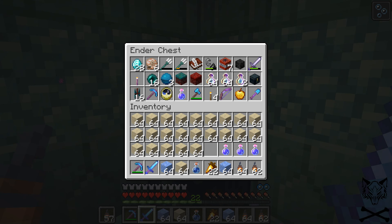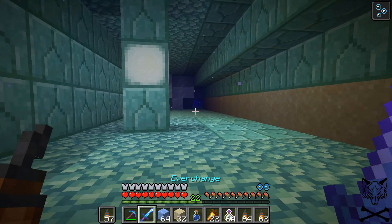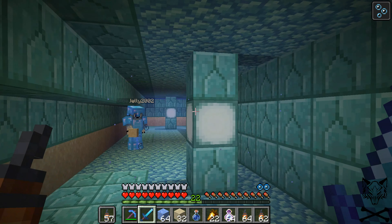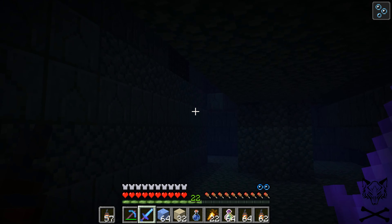I do need to get shulker boxes, because my ender chest system is a little compact. I'd like to get shulkers done, I'd like to get to the Nether finally. It's episode 14 and we're doing pretty well — we have stuff done for the nether, we're now making a guardian farm, we had a gold farm back in episode 5. But we still haven't even touched the end; we haven't even found an end portal yet. So we definitely need to get some work done on that progression list. I mean, we even have full diamond.